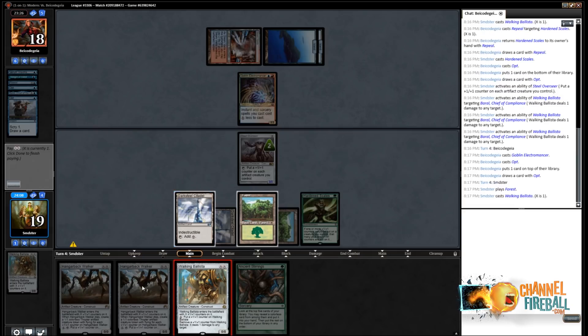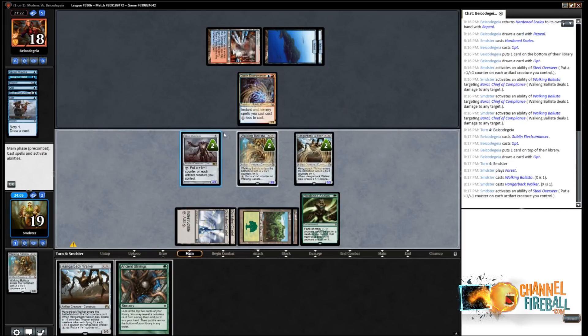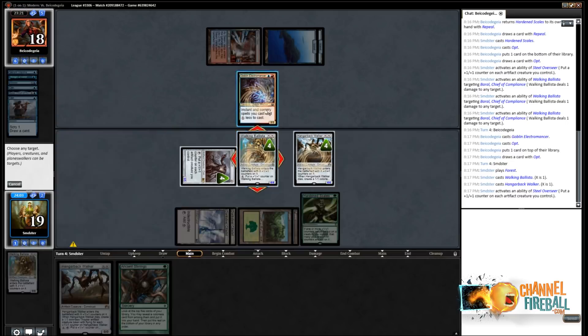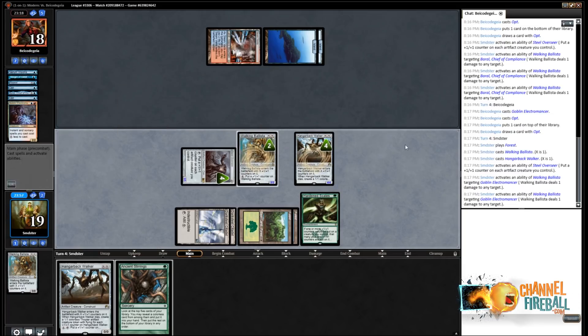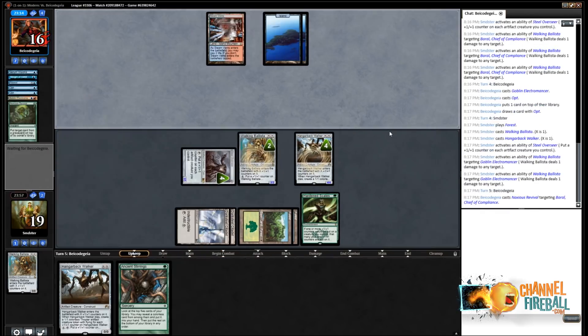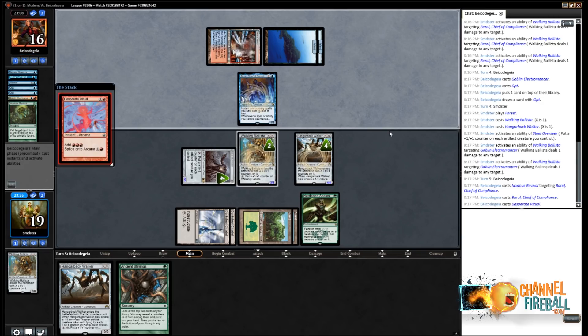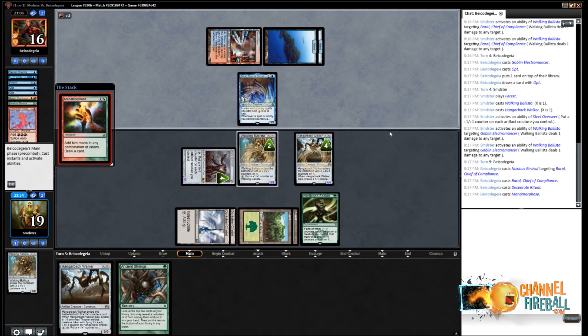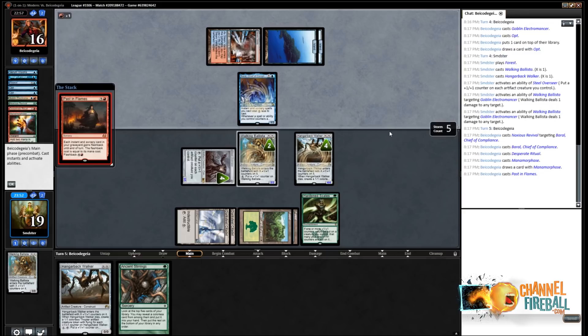We'll go Ballista, Hangarback, activate Overseer, kill Electromancer — hopefully that stops us from dying. And then if we Stirrings into a Ravager, we very likely have lethal. We're getting into pretty good shape. Having a Ballista on two on board also makes it a little harder for our opponent to go off. They Noxious Revived their Baral, so they must be able to go off this turn. It might be a little dicey because they could end up tight on mana. We certainly don't care about Empty the Warrens — we can beat that easily.